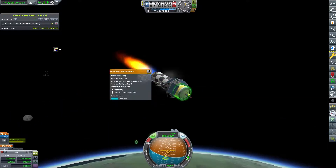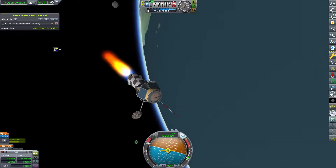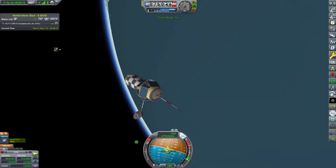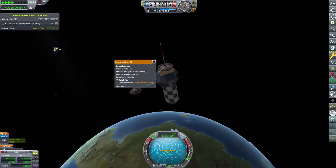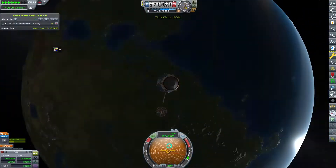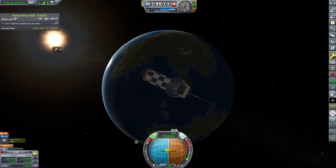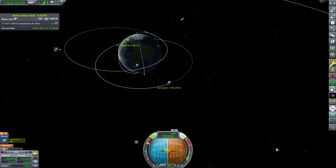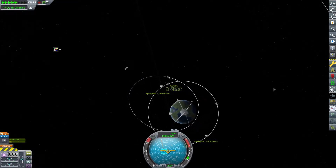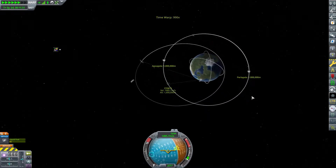Our fourth launch turns out to be a success - finally! We have a good booster ignition, the core works perfectly, and our upper stage takes us into orbit. This is our new communications network with one relay antenna to bounce signals back to low Kerbin orbit and the Mun. I should have put another relay dish on there instead of that big antenna to extend range out to Minmus.